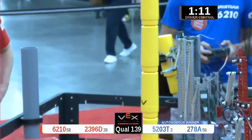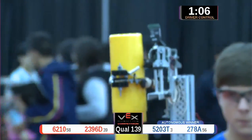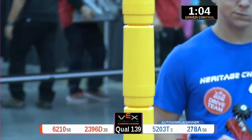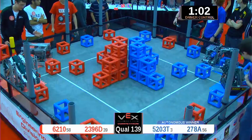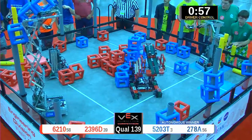The blue alliance can build a skyrise too. They have two and they're looking for a third. Three for blue, four for red. But the blue cubes are piling up all over the field — we have one, two, three, four cubes scored.